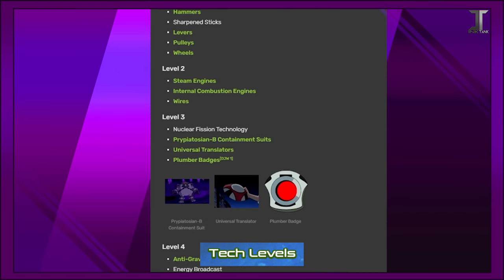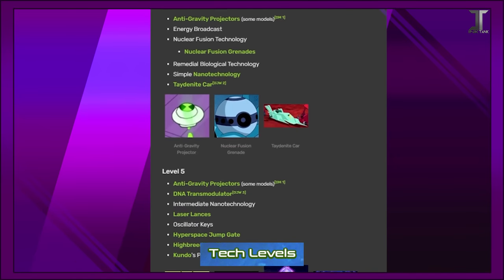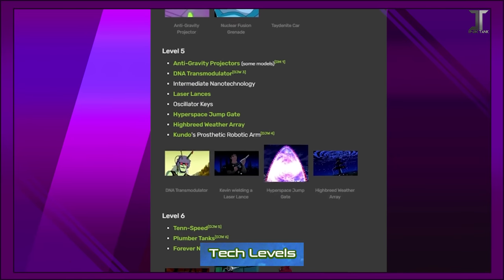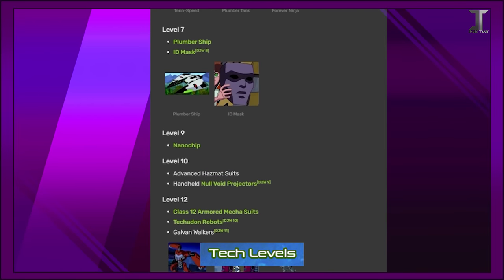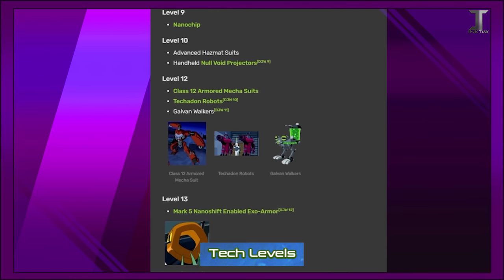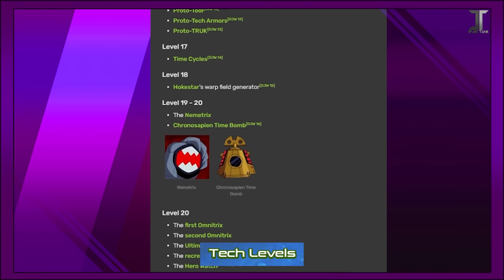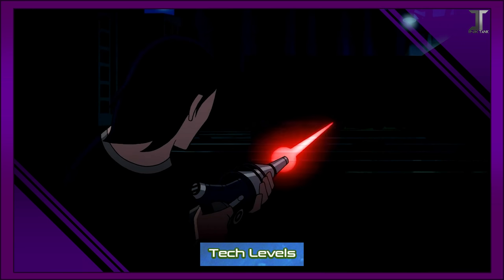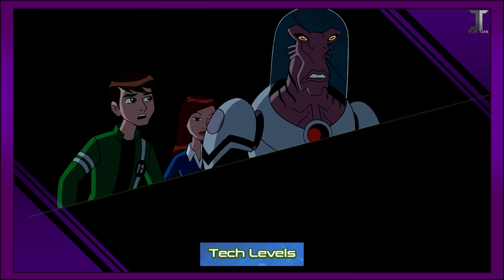Technology Levels. All of the technology in Ben 10 is scaled using a special universal measurement of technology levels. While there's no official scale, the Ben 10 wiki has taken every time that the technology levels were mentioned and tried to put together an infograph on how exactly they would work — and it's always more or less consistent. While we don't have an entry for every single level, it's still something you can go off of to try to understand the lore of Ben 10 more, and it's always neat to hear characters make references to this subject.